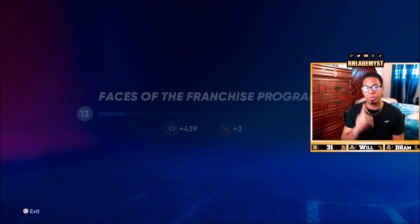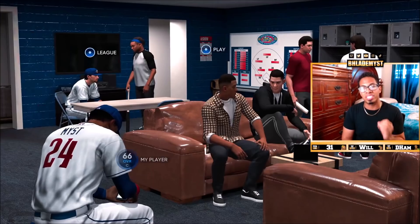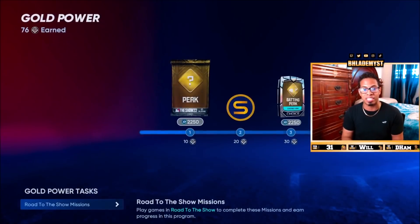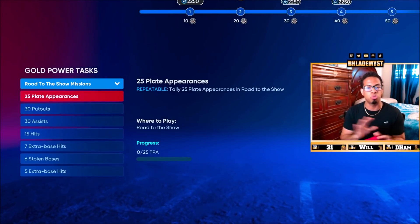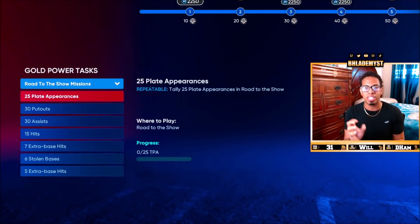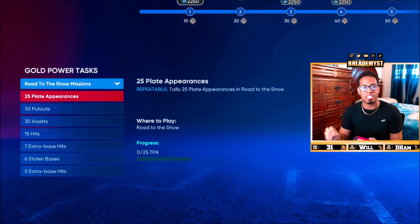We also got three extra base hits. We go to progress — as you can see, it does not show me plate appearances anymore. Why? Because it reset to its default of zero. So if you went to the next game and didn't know you were right at the point of it getting reset back to zero, you're going to play that next game with only one away. Let's say you have seven at bats — you just wasted six out of those seven at bats and a ton of time, just because by playing next game it got reset to zero right after your next plate appearance. It didn't count the next six plate appearances until the following game after that, when it resets officially back to zero.